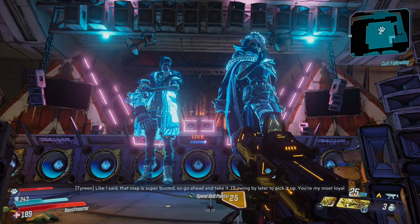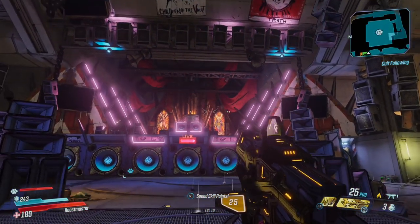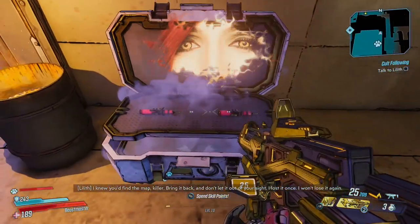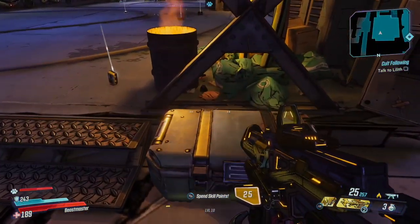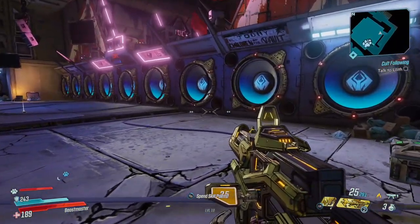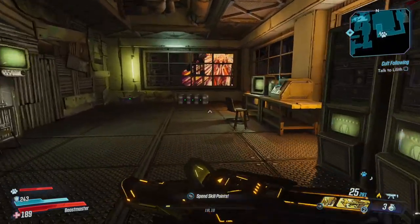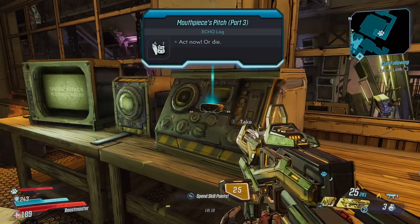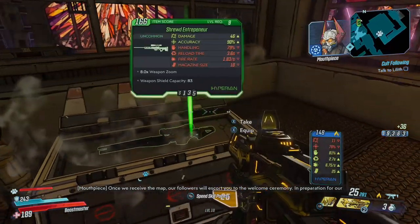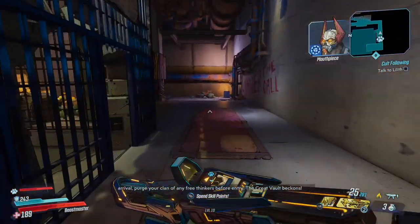That map is super busted, so go ahead and take it — I'll swing by later to pick it up. You're my most loyal follower of all, thief. You just don't know it yet. I knew you'd find the map, killer. Bring it back and don't let it out of your sight — I lost it once, I won't lose it again. Once we receive the map, our followers will escort you to the welcome ceremony. In preparation for our arrival, purge your clan of any free thinkers before entry. The great vault beckons!